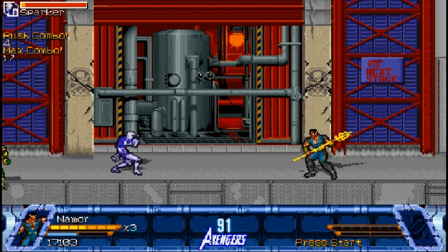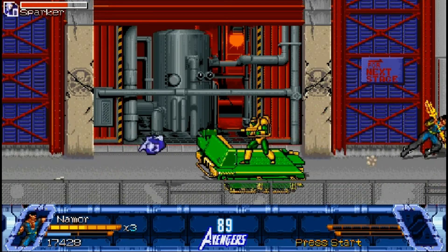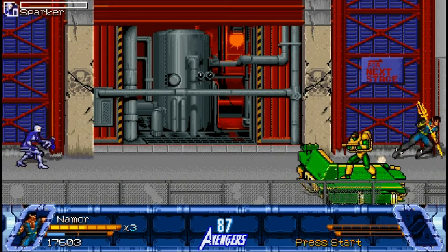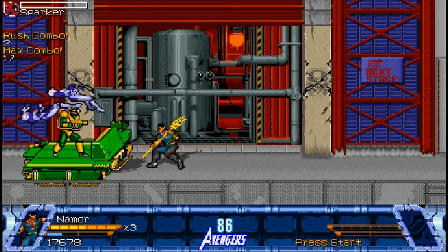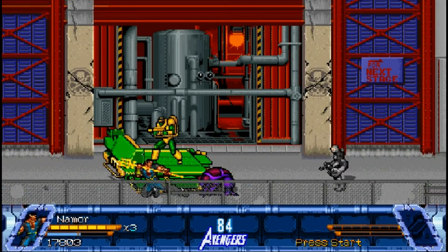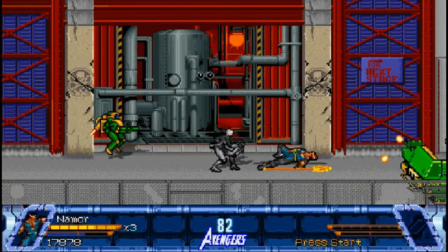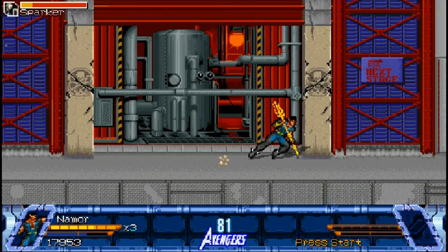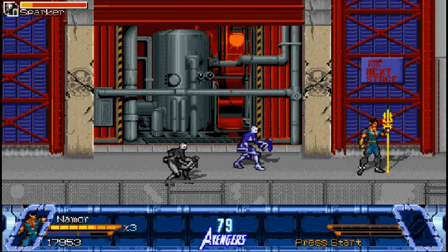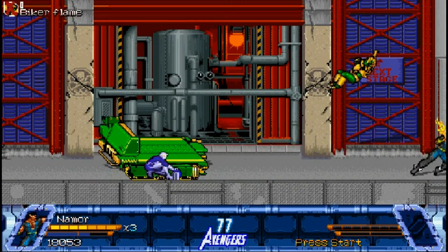You've seen these enemy types before even if you may not realize it. These fellows with the electric weaponry were helping out Trapster — they were the ones that electrified the ground. This fellow riding around in the green vehicle is no concern, especially when compared to the forklifts we've already seen. He's really a piece of cake and does minimal damage. Actually, we may have only seen the forklift once in the first stage when we were playing as Quicksilver — I'm not sure if we've seen it after that.